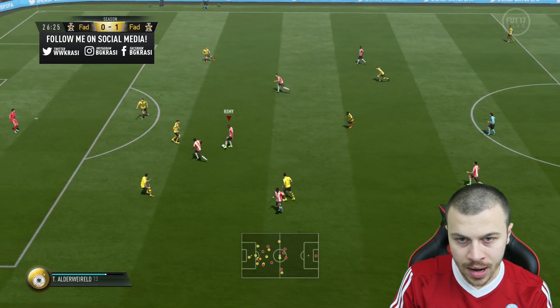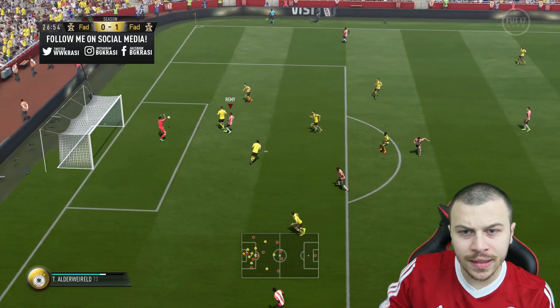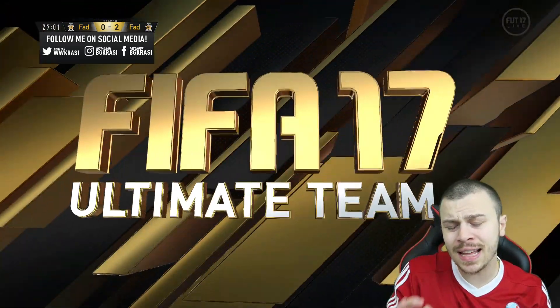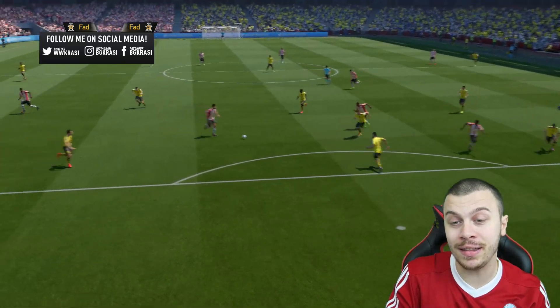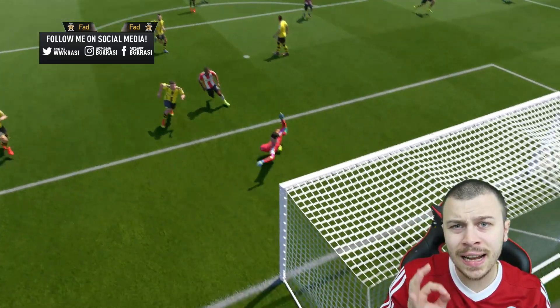Great interception. Bolasi, Remy, Emre Can — skill dribble. Remy with the second goal. One of the best cheap strikers, if not the best cheap striker in FIFA 17. He is strong, he is big, he has 4-star skill moves, and he is clinical at finishing.